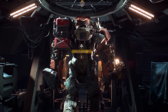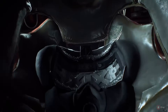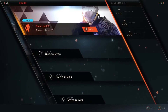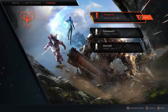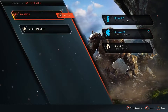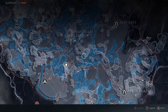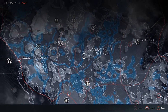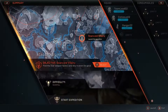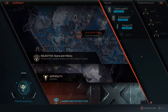In front of us we have the Colossus. Jen will be our squad leader today, so let's jump in and get started. At the start of any expedition, we need to decide who we want to play with. Jen will be inviting two of her friends, but when you play the game you will choose from your friends, guildmates, other like-minded individuals, or even go out and explore the world on your own. Now that our squad is formed, we need to pick our objective. This is the map screen, and as you can see there are a lot of different activities to choose from. For today, we'll be playing the mission, Scars and Villainy.